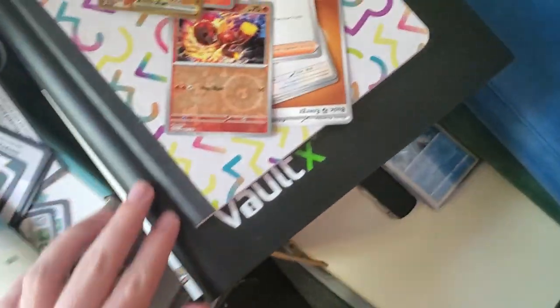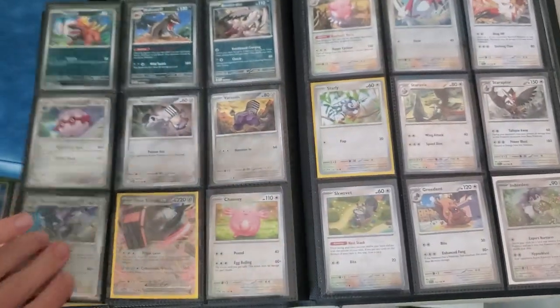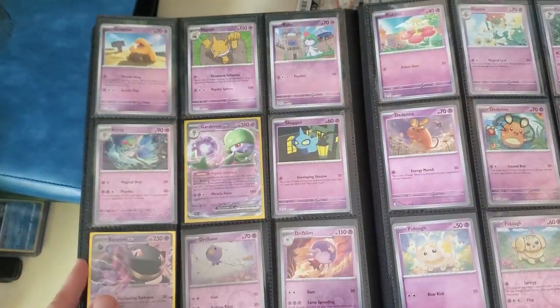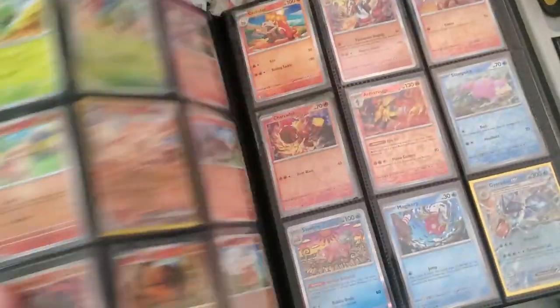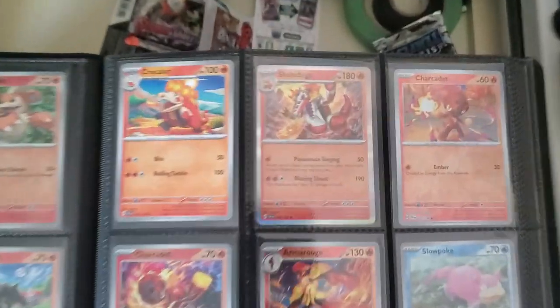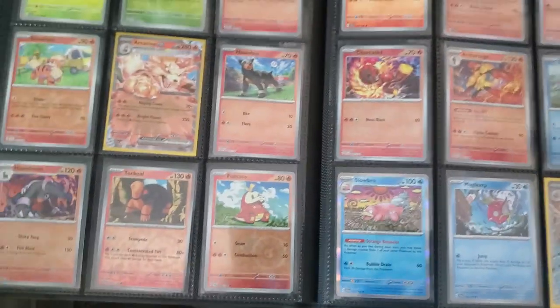We also got the Radiant — not Radiant, but you know what I mean — Reverse Holo Charcadet. Where's Red? Do we have him? We already have both of them. I think I bought one of these. This one was like 50 cents, so I'm hoping that one's still 50 cents.